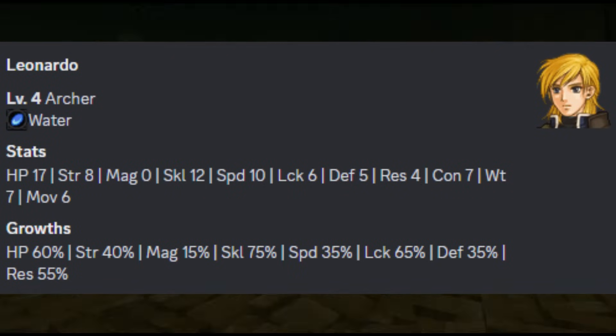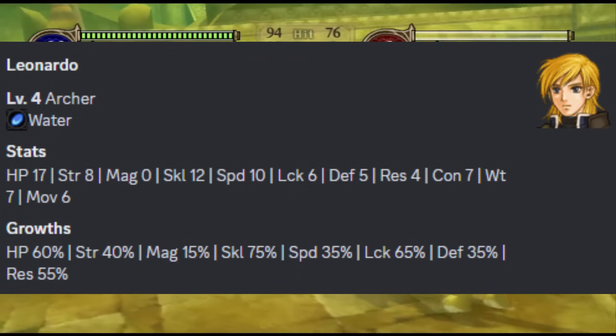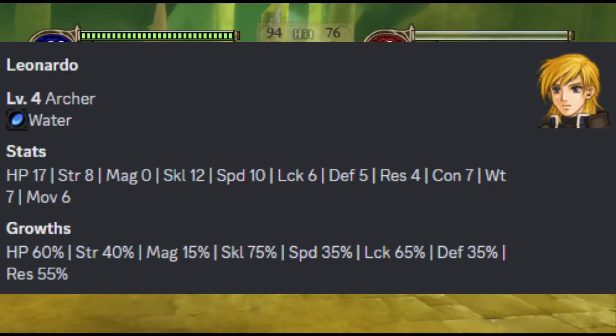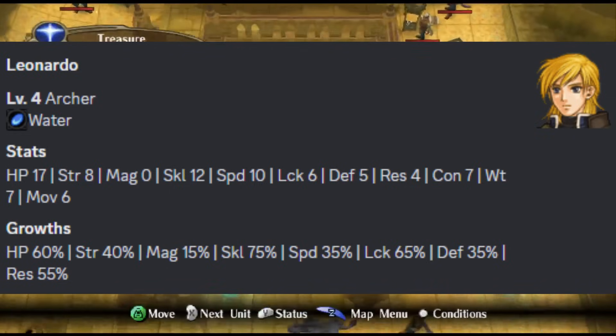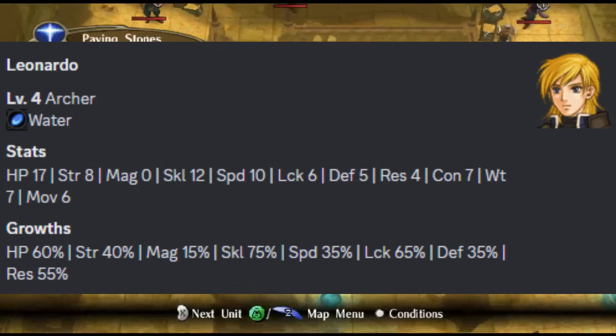Leonardo does not have high growths, with a 40% strength growth and a 35% speed growth. At least he has 75% in skill and 65% in luck, 55% in resistance — this guy has just invested in good growths for the worst stats in the game.